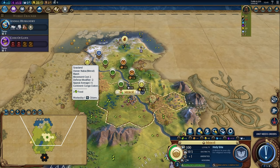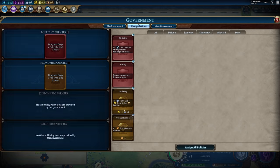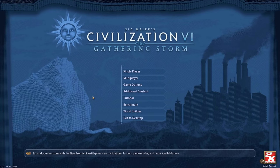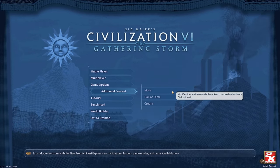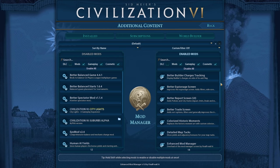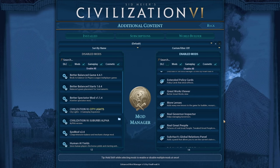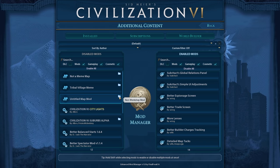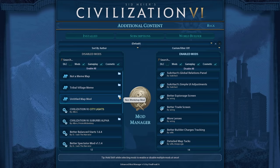The very first mod we are going to talk about is, unsurprisingly enough, a mod that helps you manage your mods, called Enhanced Mod Manager. This mod just makes the Mod Manager screen a little bit nicer, with more options to sort your mods, as well as telling you which mods are from the Workshop or which mods have been manually downloaded. This is very handy to have, but not mandatory.